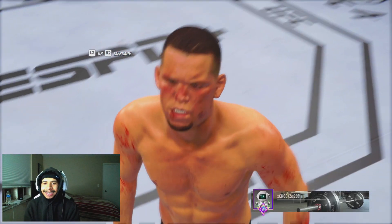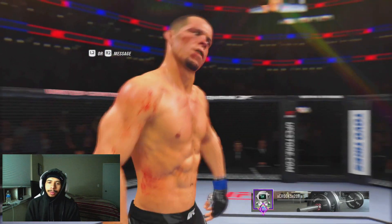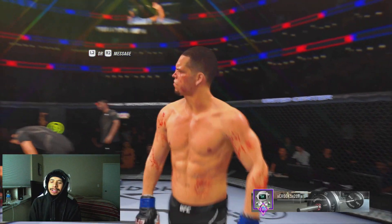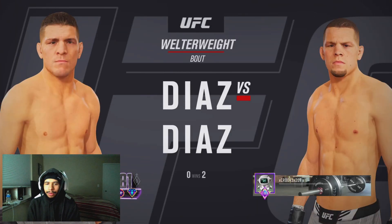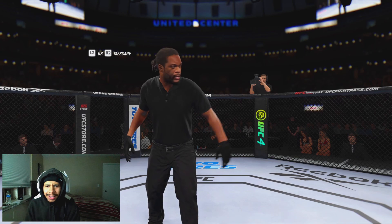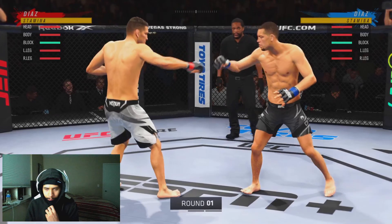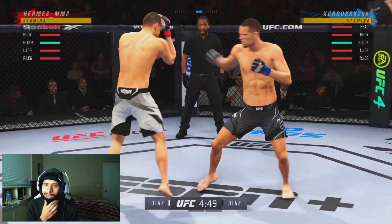Let's go ahead and jump into the second fight in the best of three. We're taking on JGZer again in this brother-on-brother matchup — he's Nick, I'm Nate. But in this fight, it's going to be a little bit different. We had one fight to get a feel for things since I've only fought JGZer one time. So we've got a game plan on what we're going to execute: we're going to try to work the body a little bit more than what we did in the last fight. That's the game plan heading into fight two.